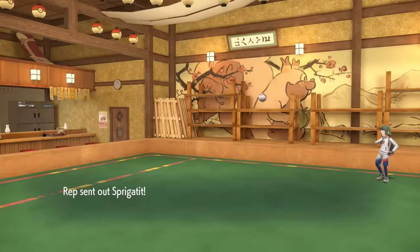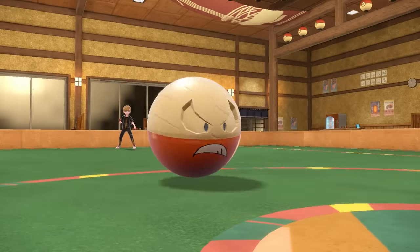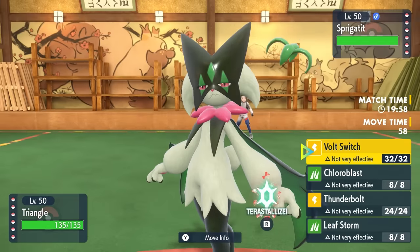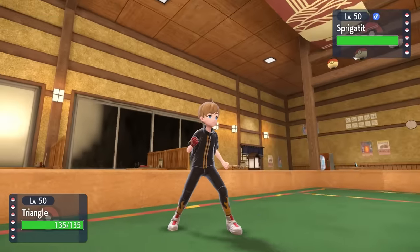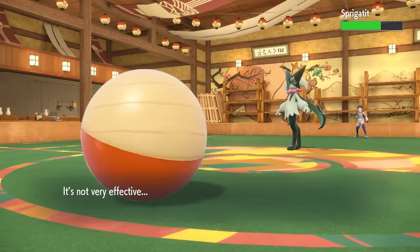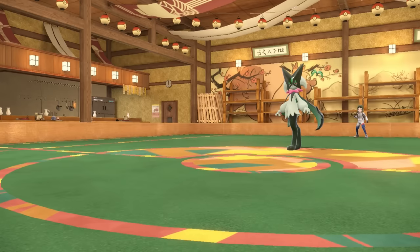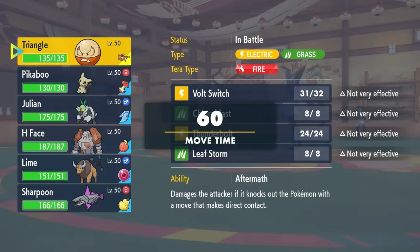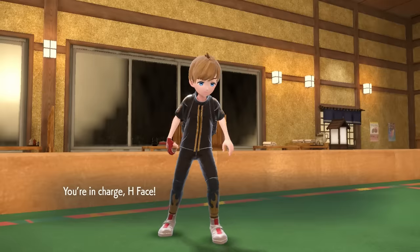This time my opponent decides to lead off with the Meowscrada as I toss out the fast pivot and try to put some pressure early with the Hisuian Electrode. This thing kind of threatens my team — I can't really touch it with the Electrode. I go for that Volt Switch to get some pretty respectable chip and figure out who comes in on a Meowscrada. I also realize that with just max HP investments, I should be able to take like two Flower Tricks with Regirock.